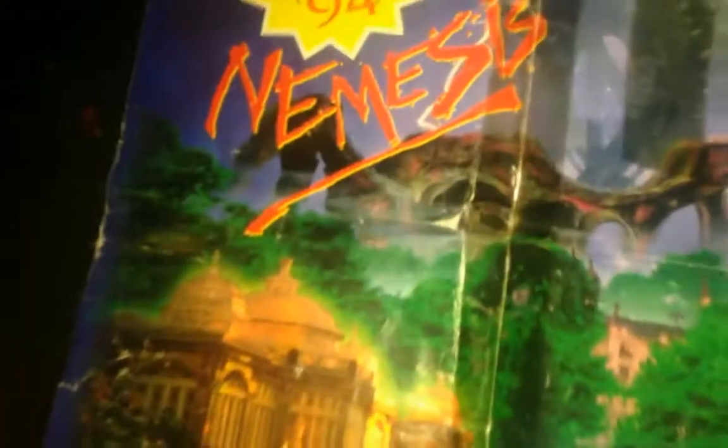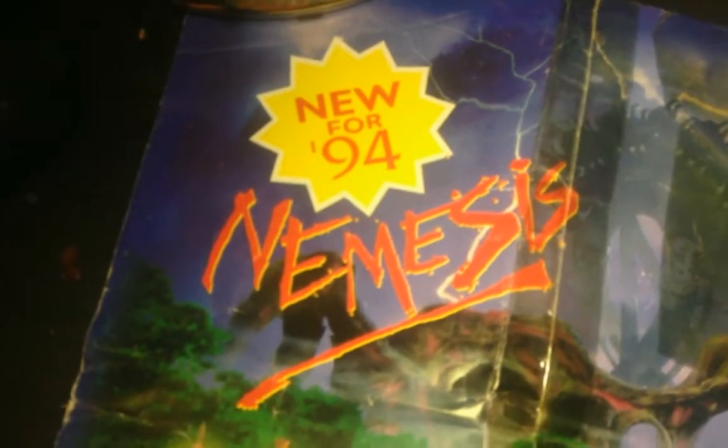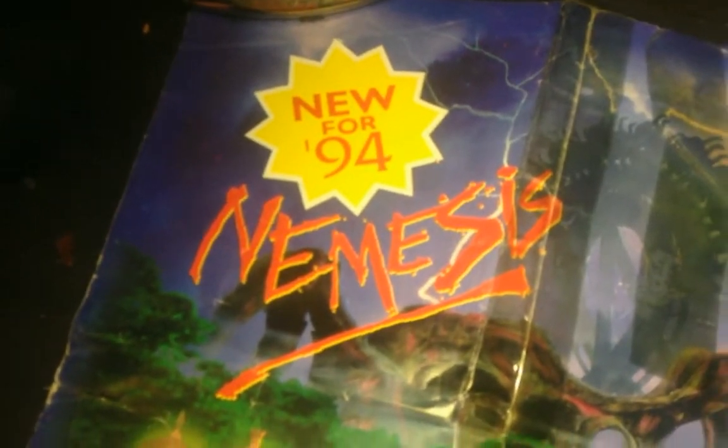I'm going to show you the back of the map now. Here you've got the back of the map, and as you can see there, 'New for 1994.' There's the runaway mine train, log flume, and toyland tours, which were also new for that year — because 1994 was quite a big year for Alton Towers.